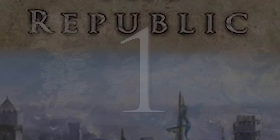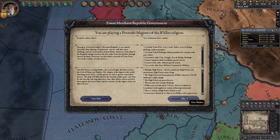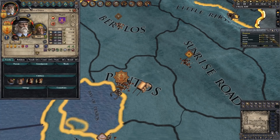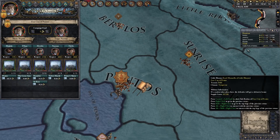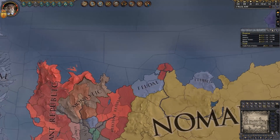The Republic DLC allows the player the ability to play as the Merchant Republic Realms, namely the Free Cities, Myr, Yunkai, Astapor, Ibben, Asshai, and the Guilds of Qarth. There is some agreement among the playerbase that the Republic is the most superior government type in the game. However, if you don't have this DLC, the Republic Realms will still be active, just not accessible to the player.